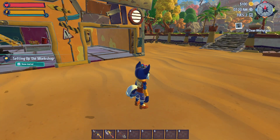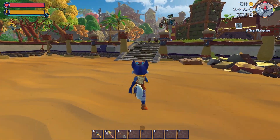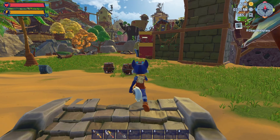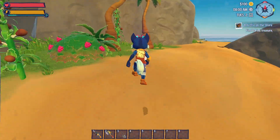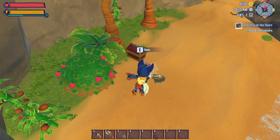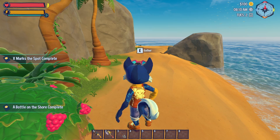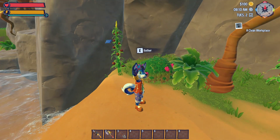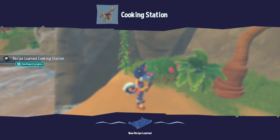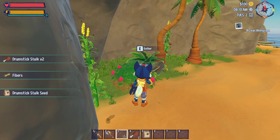So we need to go east — this is east. There's a dig spot over here. We're learning something here. What have we learned? Cooking station. Nice. We have learned the cooking station.